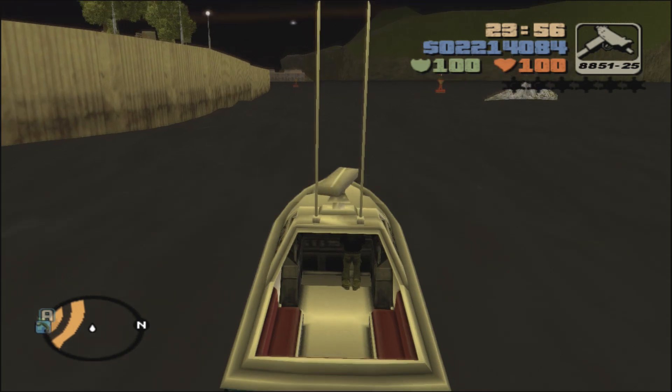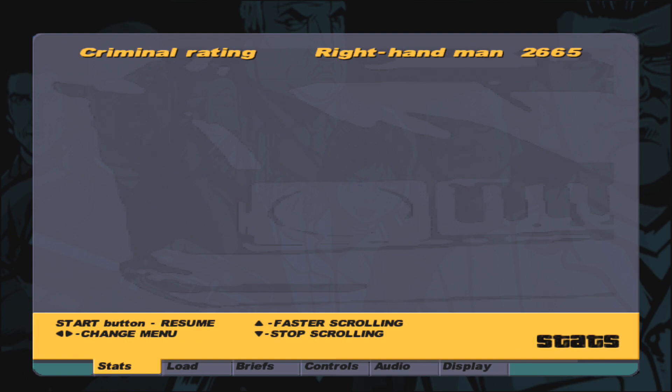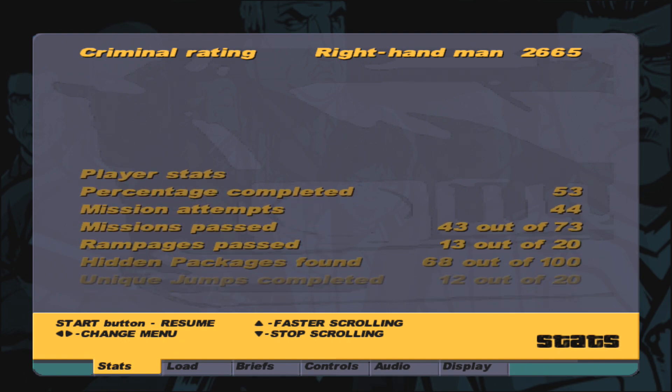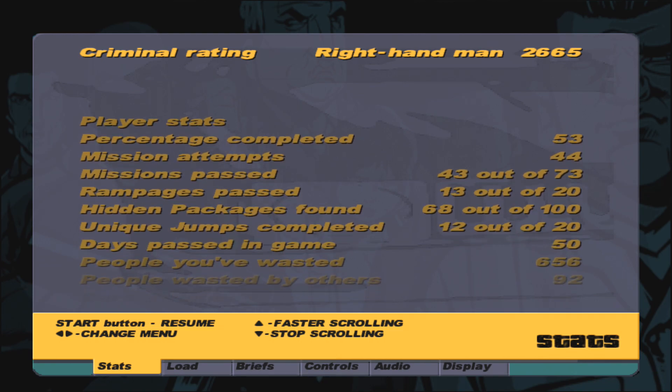Just head back over to the dock area where we first got onto the boat. So with that being done, back over to stats — we will be at 53% towards 100% completion with 43 out of 73 missions passed.